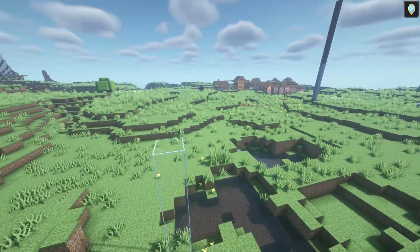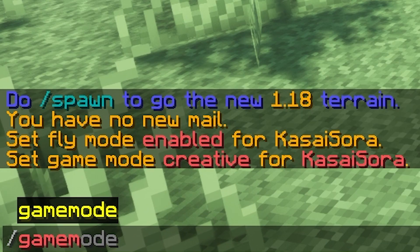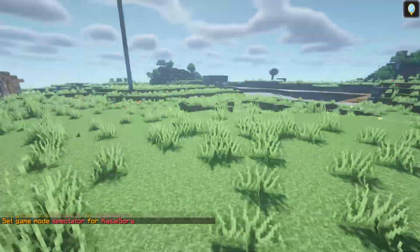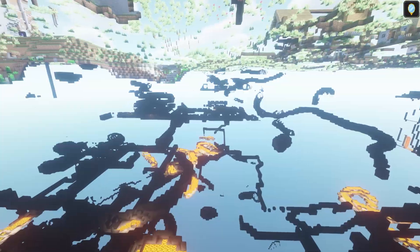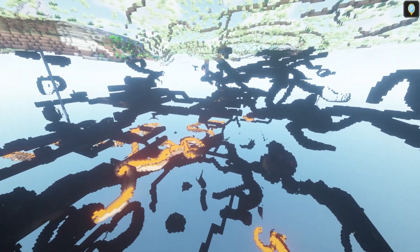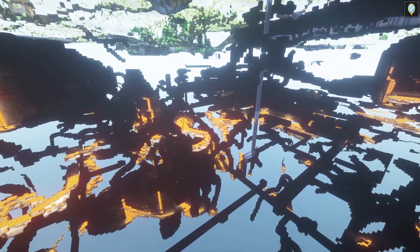If you're on a Minecraft Java Edition server, you can put yourself into spectator mode by typing gamemode spectator. In spectator mode, you can fly through the ground, and the handy thing about that is you can see caves — you can see where every single cave is. And the thing I want to show you is that it's very, very easy to trace X-Ray.